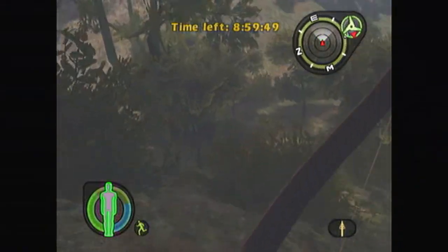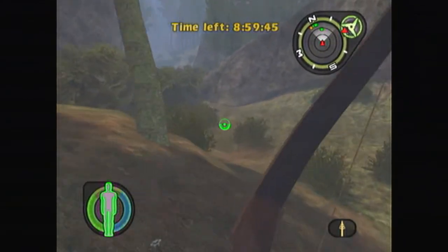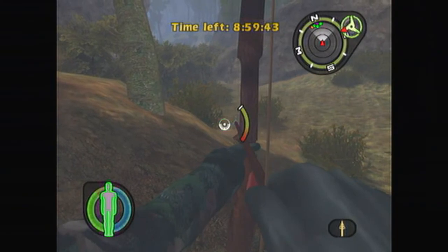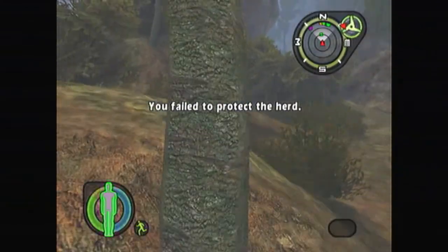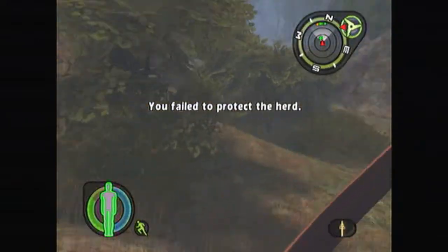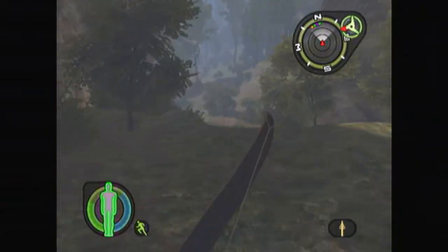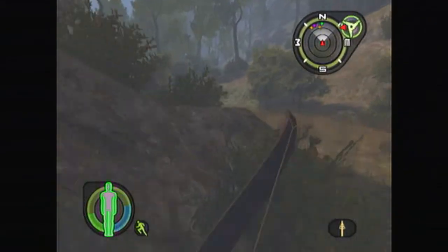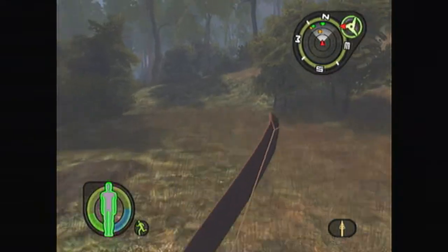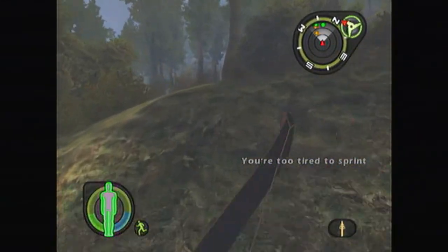Looks like we might get lucky here — there's one right now. I'm playing on easy, so you want to try and wound one of the Bighorn Sheep. And then once it's wounded, you're going to want to put another arrow in it after you've failed the hunt.